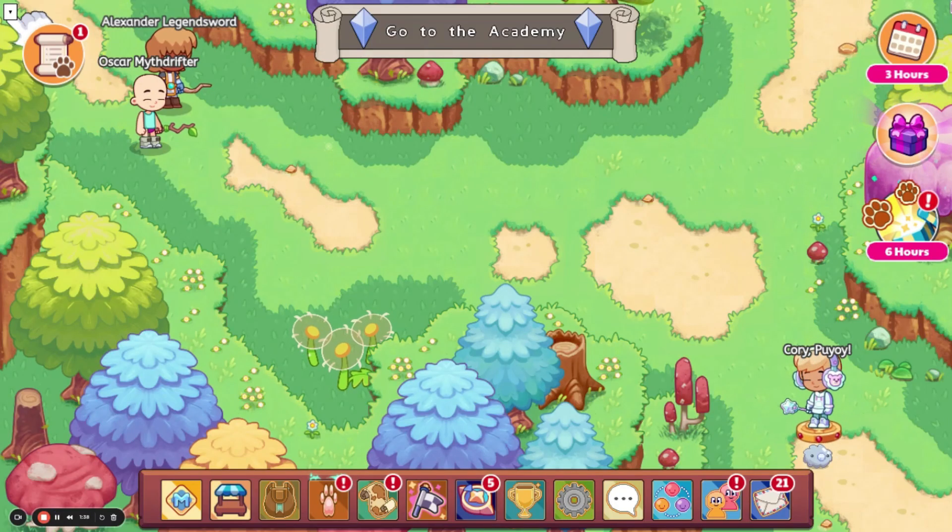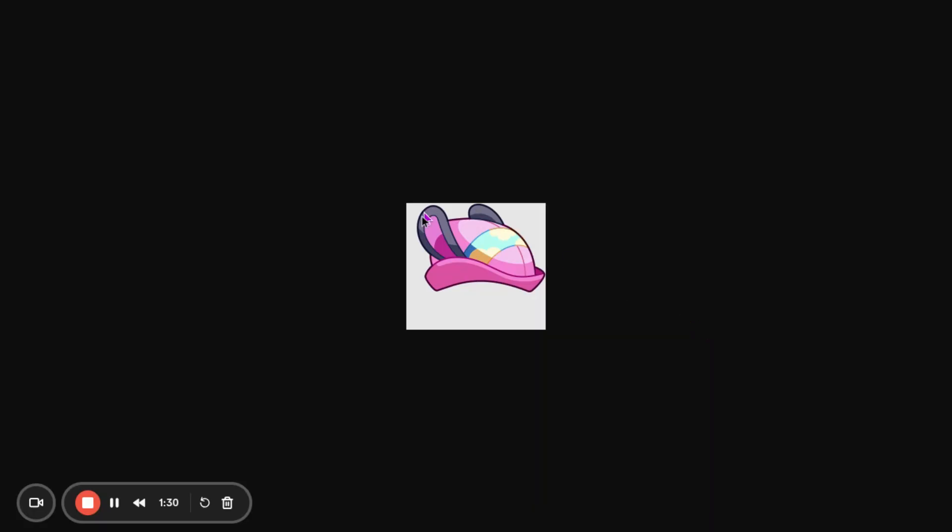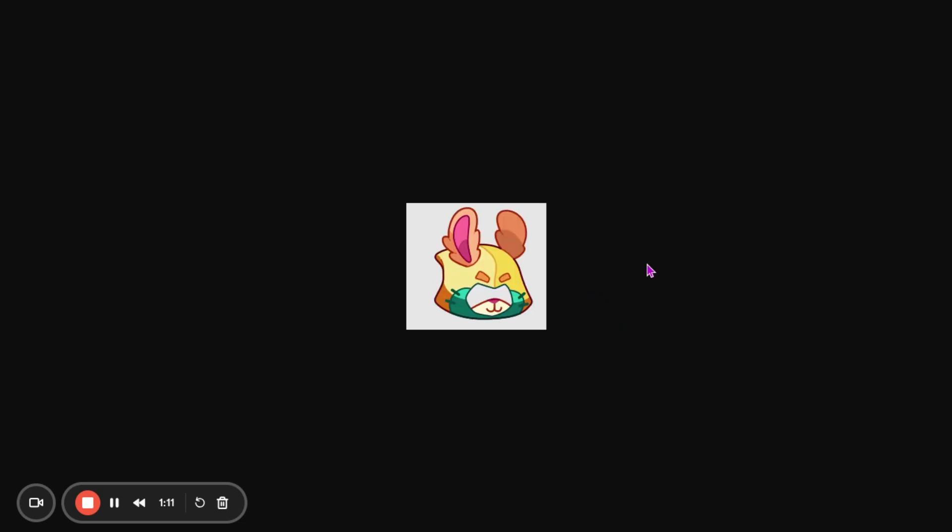Now for these next few, they aren't loading up because they're hacked onto this account, so we're going to have to look at them in the assets. Here is the first hat — it's just a pink hat. We have the Fox Knight helmet, which is probably my favorite thing they're releasing in this Springfest. We also have a flower crown, a Bunny Bandit hat, and a box mask.